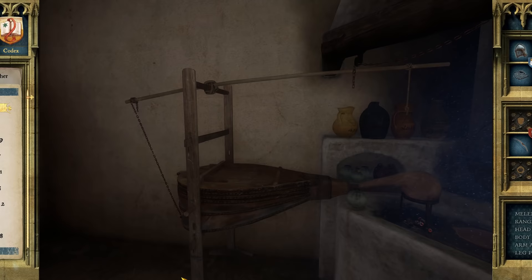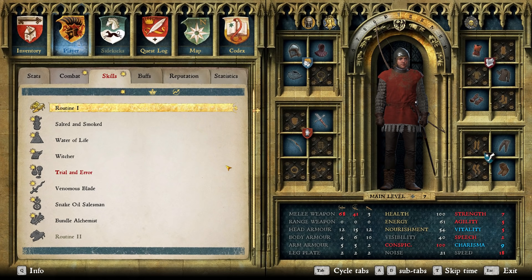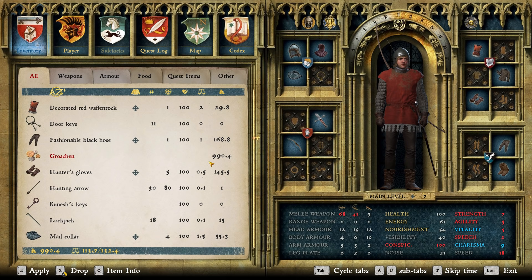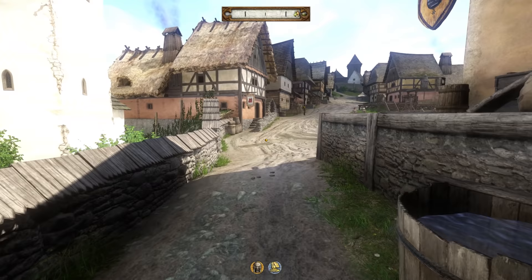We are finally leveled up to level 10 in alchemy. We're taking Routine - now we can auto-brew potions once we've brewed them. I made a ton of potions and it's only at 990 for selling them - Henry's broke. I'm almost thinking should I take Snake Oil Salesman to get more money, but I remember I can get money another way. That's what we're gonna have to do next time.